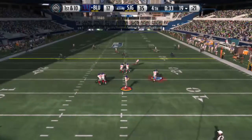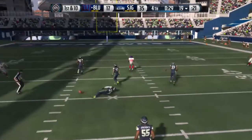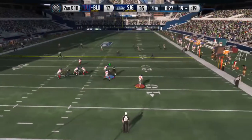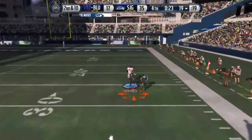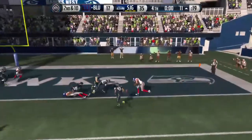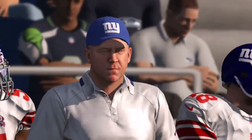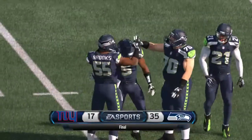35-17. Peyton Manning is throwing it deep — who's down there? Polamalu couldn't get the pick. Look at Grimes on the ground. Second and 10 — Peyton Manning's trying to do it again. Brent Grimes couldn't get the interception. 3 seconds left — no points for you. We're just going to finish this game. That was some good play by us, winning that game 35-17.